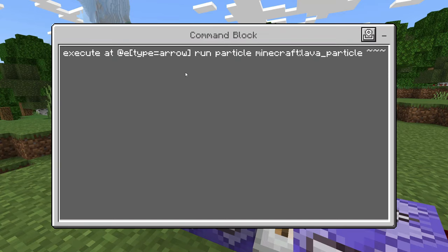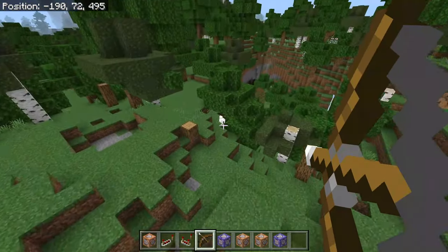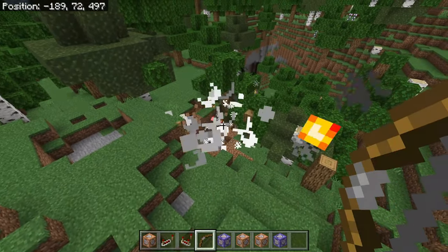Do this command and it will give it particles: execute at at E type equals arrow, run particle minecraft lava underscore particle tilde tilde tilde. So as you can see, when we do that, we have particles — and I'm sorry, little chicken, but your time has come.